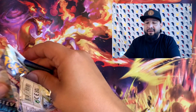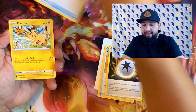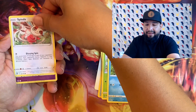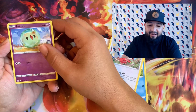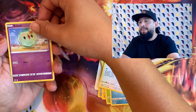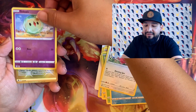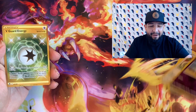So you attach this to any V and it gives that V a V-Star power — that's kind of crazy. The attack lets you do damage leaving the opponent with just 100 HP left. I don't play tournaments or anything like that, but I think that'll see some play for sure. Oh, we got gold on this! Come on — give us that Lugia gold! What is it? Ready? Oh, it's a Suicune V-Star gold! Let's go! We'll take it!